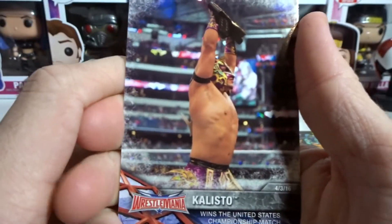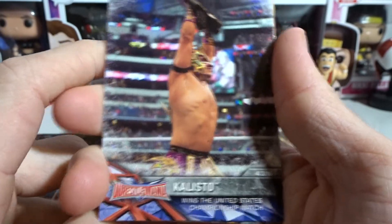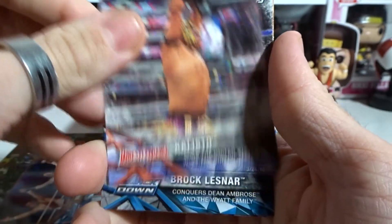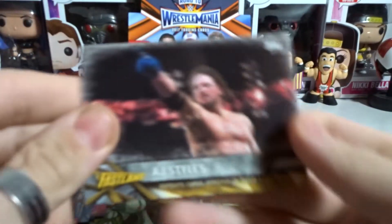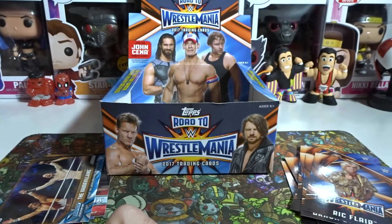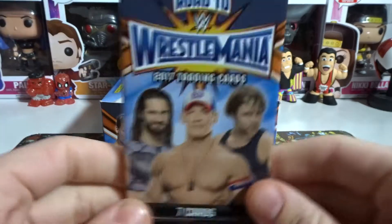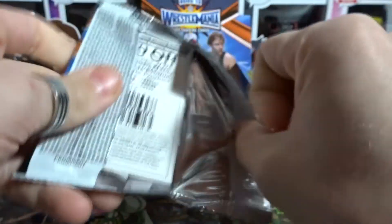We only have one more pack after this to hope for a relic card. If not, the best pull we've had was that Brock Lesnar numbered card and the John Cena tribute. Kalisto wins the United States Championship. Brock Lesnar conquers Dean Ambrose, and then Dean Ambrose challenges Brock Lesnar to a no holds barred match. AJ Styles defeats Chris Jericho in their third match. Last pack — come on!